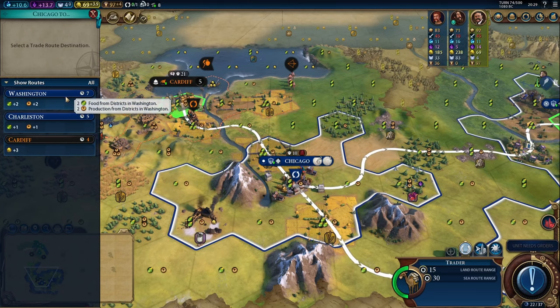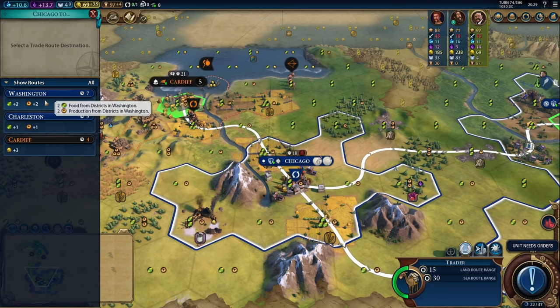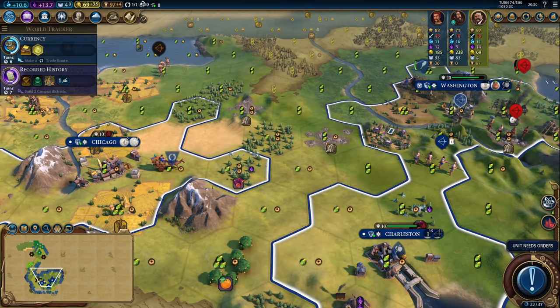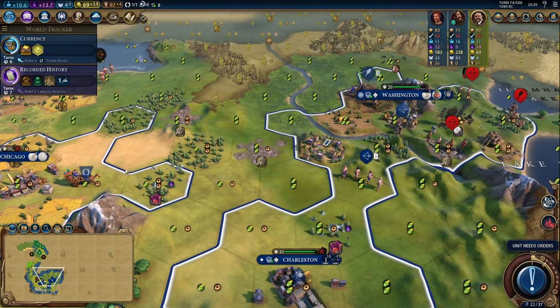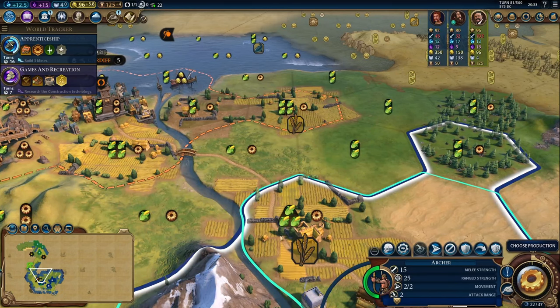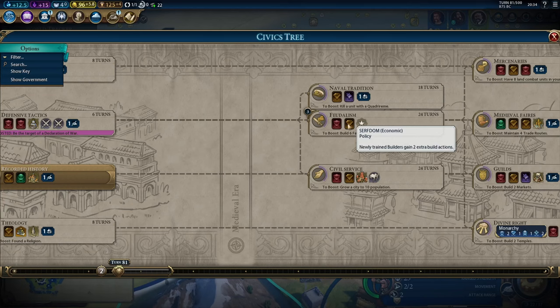We could also trade with Cardiff for plus three gold. All of this is dependent on what kind of districts are in those cities. I think we're going to trade with Washington because it gives us a better bonus. As a trader moves, notice this tile now has a road, and when they complete the path all the way to Washington, moving troops and other units will be a lot quicker. We're heading towards the medieval era and feudalism, which is important: farm improvements now gain plus one food for every two adjacent farm improvements. It also has the serfdom card, which gives all builders two extra build actions — almost doubling effective production, going from three builds up to five.